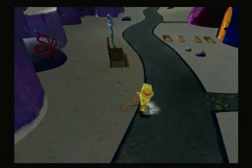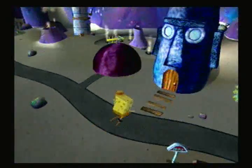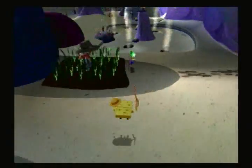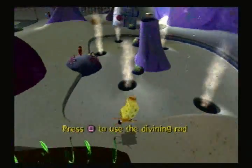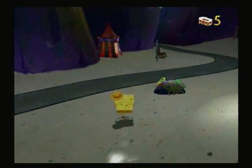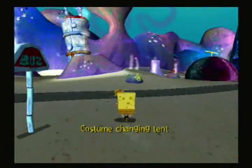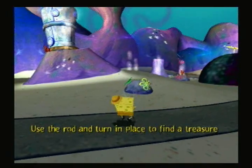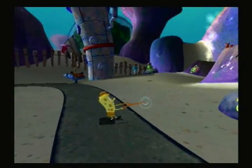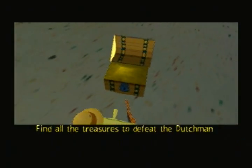We have another costume — SpongeBob actually has a number of costumes more than just four. One being the dowsing slash divining rod. So after solving the puzzle we saw the treasure at a certain location, and now there's also a costume change over here. If you hold square you can do this, rotate, your controller will vibrate and little sounds will be made, and you'll see circles appearing when you're facing the general direction of the treasure. But if you actually remembered where the treasure is from the photo, you don't need to worry about that.